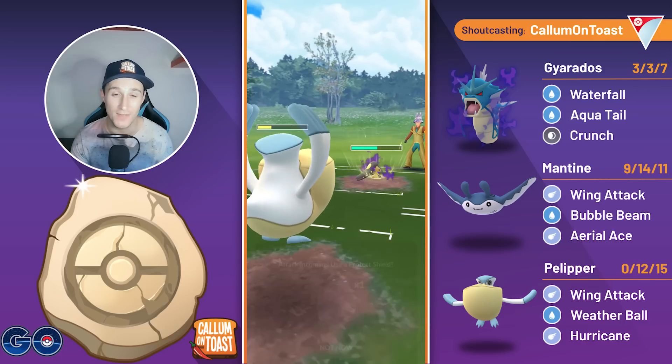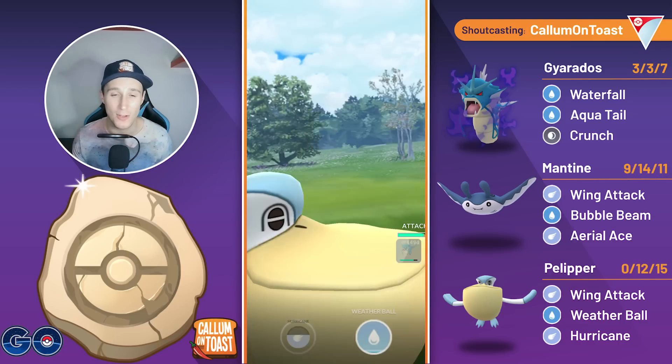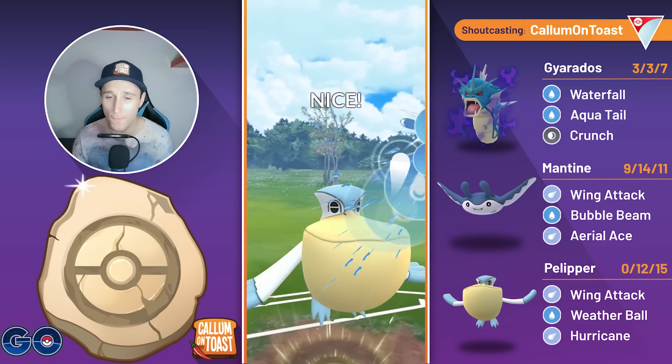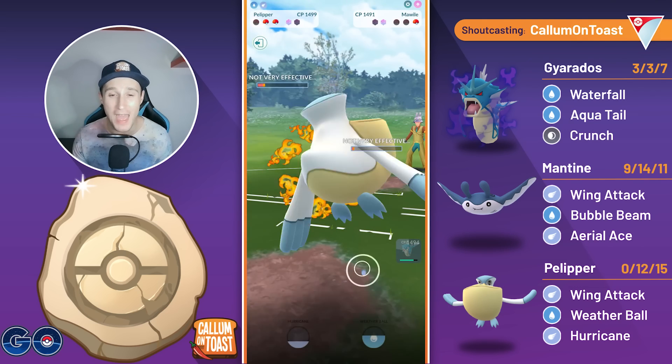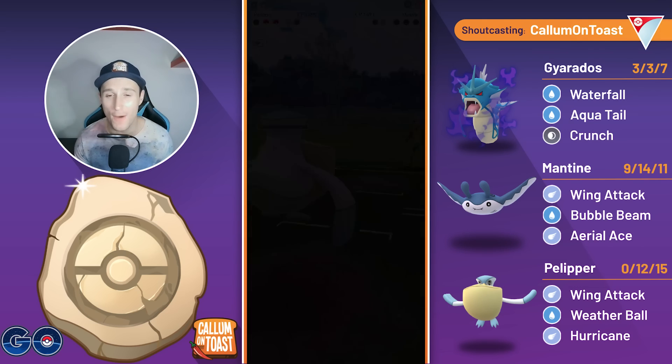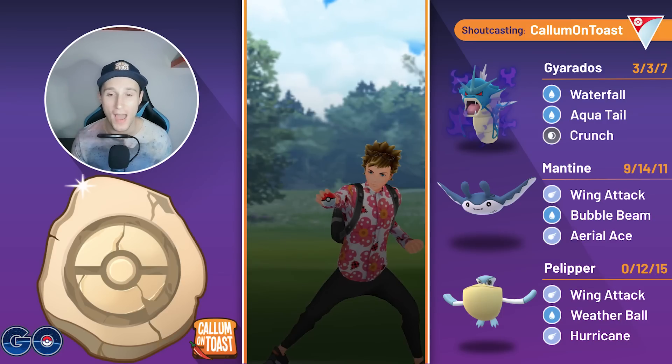Unfortunately they've only made it to a Power Punch, so I can let this move go through. It doesn't do much damage — it is resisted. We go for the Weather Ball, this is neutral damage, it is a cheap move but it does about half their health, and we're able to Wing Attack farm down the Mawile and take that game.